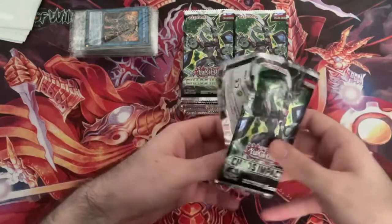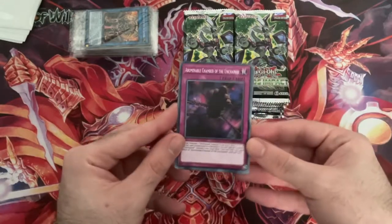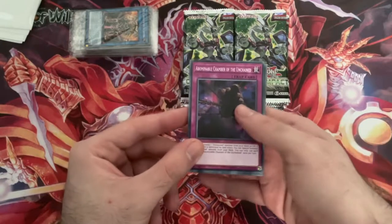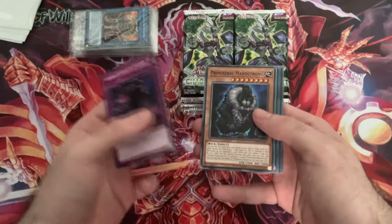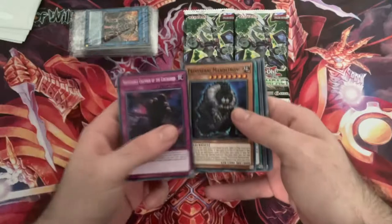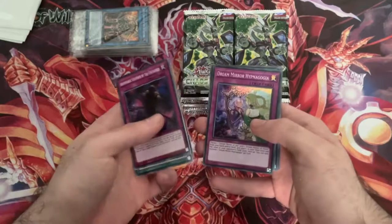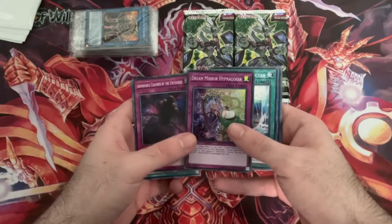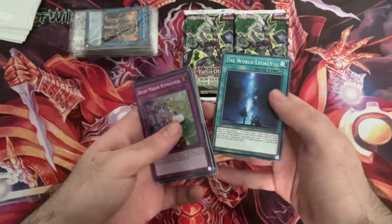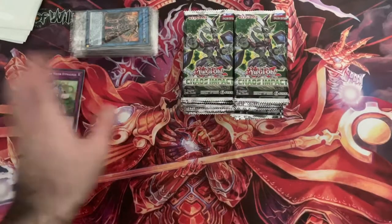So what are your guys' favorite cards from this set? Drop a comment down below. I completely forgot that Unchained are in this set as well - they're not worth as much as they used to be, but it'll be cool pulling some of those cards. So we've got Abominable Chamber of the Unchained, Prime Mineral Man Strong, Great Baboon, Big Baboon, Old Mind, Brutal Beast Battle, and there's a Super Rare Dream Mirror Hyper Nokia. Marine Test Battle Ocean, Seraphim, Dino Wrestlers, and the World Legacy.